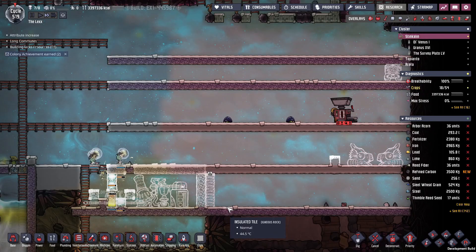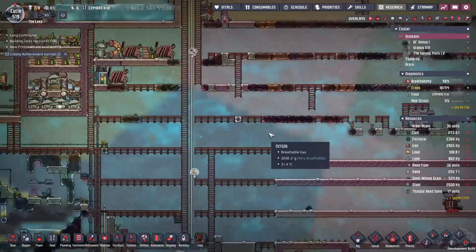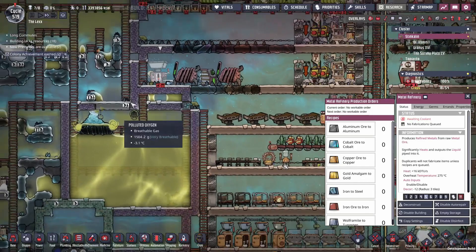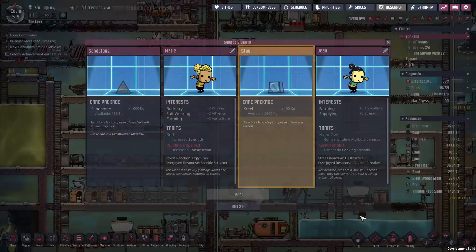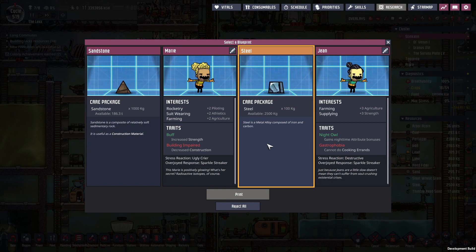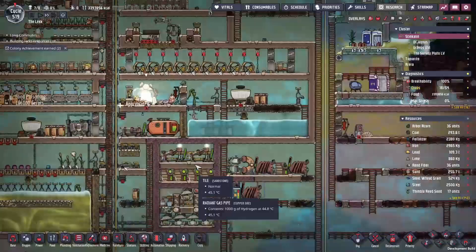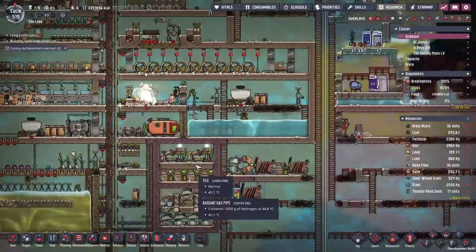Quick note: if you ever want to get good stuff out of the fabricator gate, you need to print it first. For example, we have not been offered steel at the gate by cycle 519 because we just didn't make any. However, a good idea would be to chuck out one piece of steel early on — maybe around cycle 80 or 100 — because the gate will then start offering it to you. We are now getting offered steel for the first time ever. My advice would be to pump out a little steel early on; it would make sense monetarily speaking.